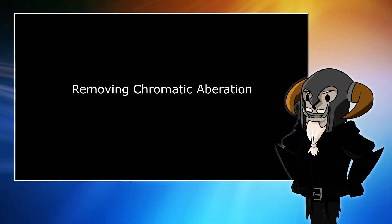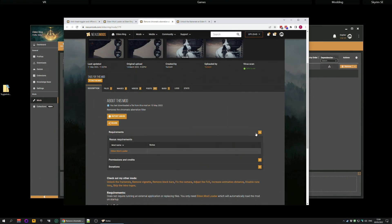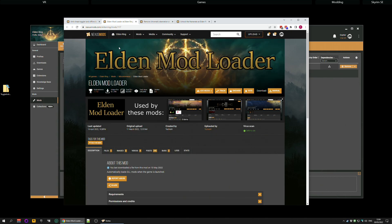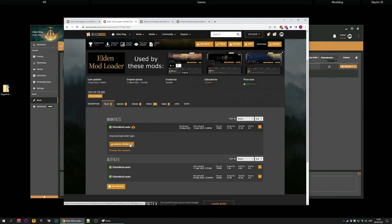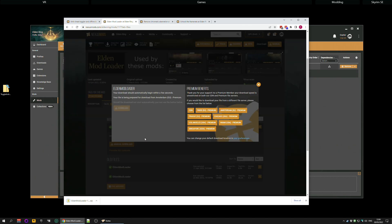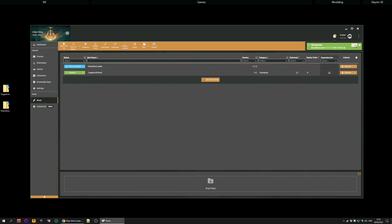At this point you might think we just install the mod that removes Chromatic Aberration. However, if you go to the page for that mod and check Requirements, the only requirement is the Elden Mod Launcher - a mod that will automatically load DLL mods when the game is launched, so you're going to want to download this one. Again, you have to do manual download. Once it's downloaded, drag the archive to Drop Files, hit Install, and then Elevate When Asked. This has now installed Elden Mod Loader.